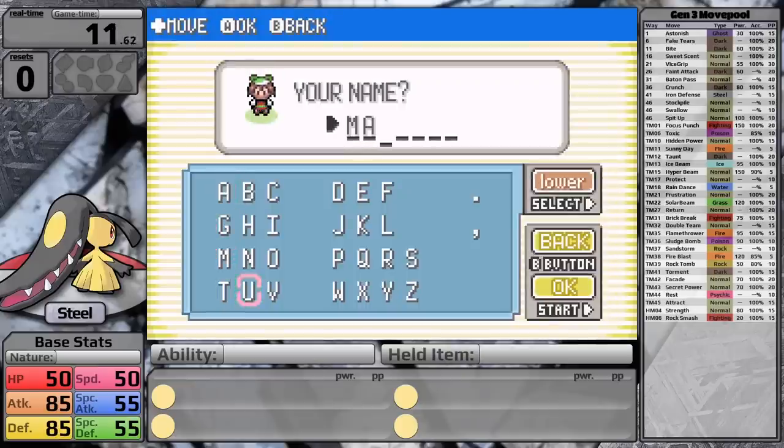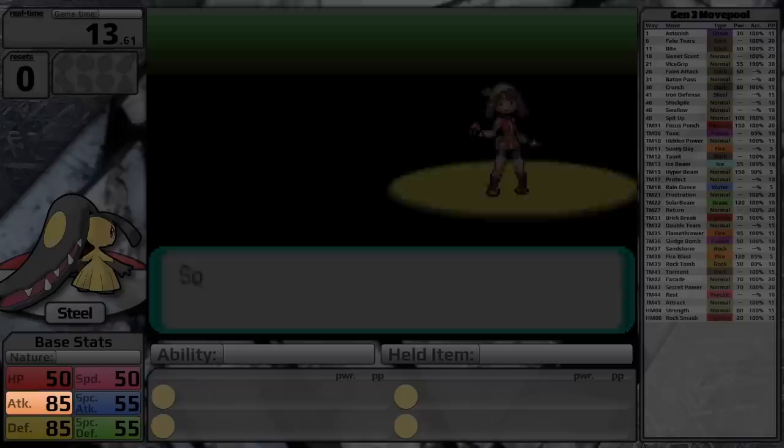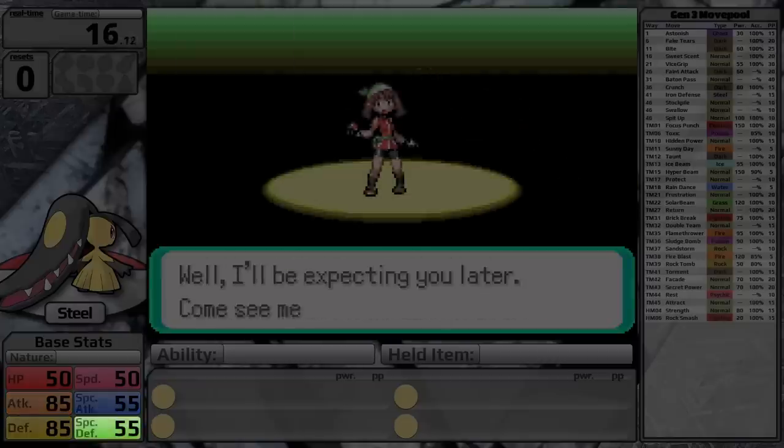Of course, it's the version exclusive counterpart to Sableye. It has 50 HP and Speed, and then it has 85 Attack and Defense, with only 55 Special Attack and Special Defense.